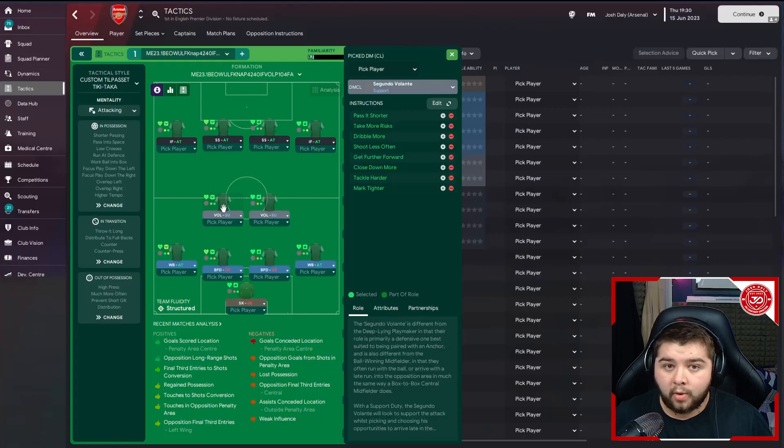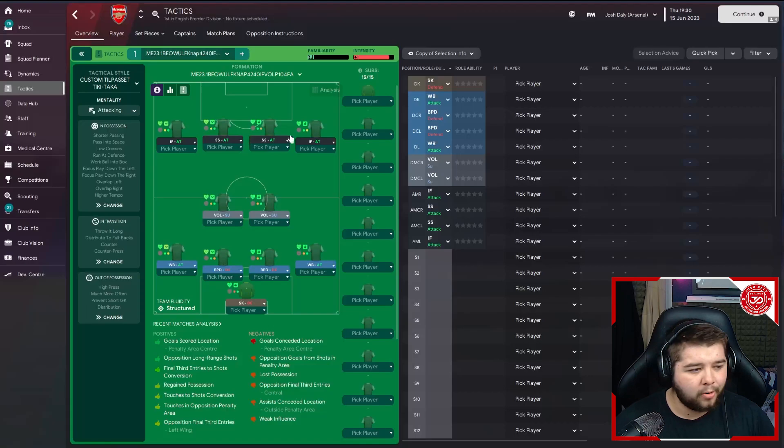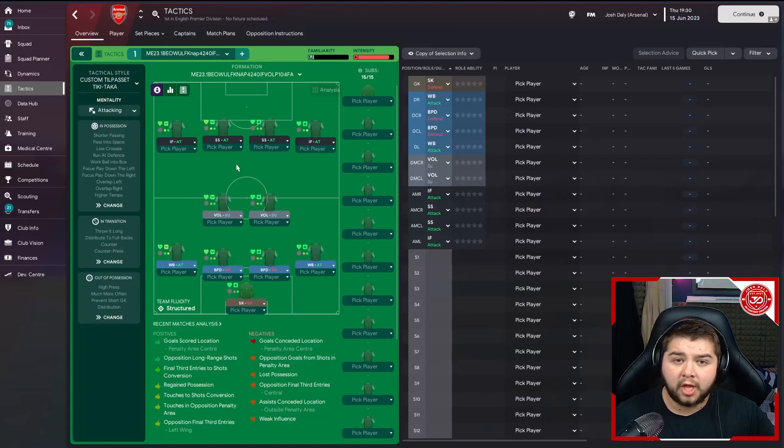It might look like a lot of instructions, but the tactic works so well I'm not going to question it — Knapp knows what he's doing, he is an absolute goat making these tactics. On the left we've got an inside forward on attack, on pass it shorter and close down more. On the right, an inside forward on attack, on pass it shorter, sit narrower, and close down more. Then over to essentially the two strikers — it is a 4-2-4 — and these are going to be the main goal scorers. On the right, a shadow striker on attack, on shoot less often and tackle harder. Exactly the same on the left. Please do give this tactic a whirl — it is a lot of fun to play with. Even with PSG, Mbappe got a load of goals in one of the shadow striker roles playing on the wing a little bit. It's playable, it's a lot of fun, and I really want to see what you guys think of this masterpiece. If you've enjoyed today's video, please do leave a like, subscribe, and I'll see you on Sunday for a special video.